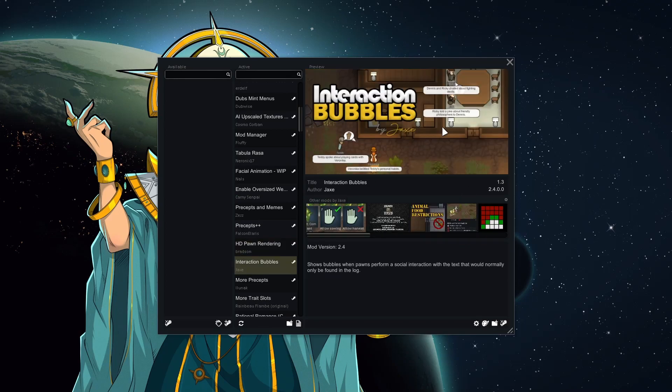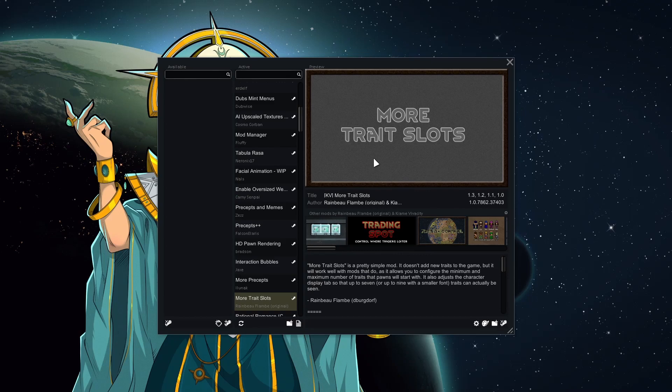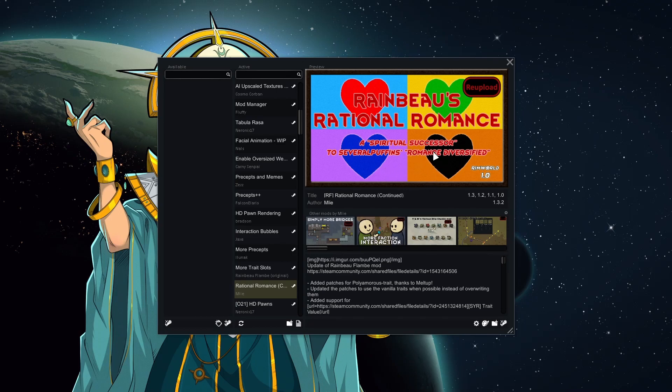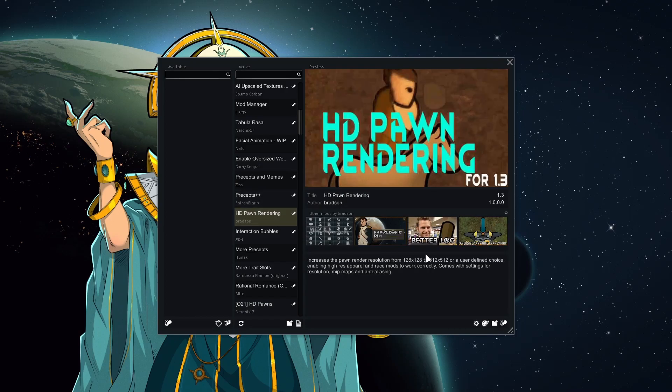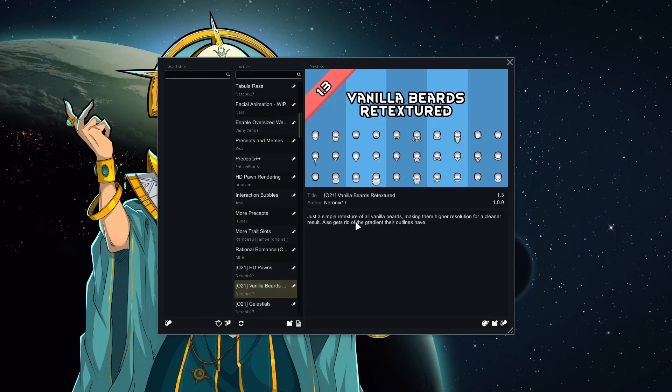HTPorn rendering makes things look better and it's really nice. Interaction Bubbles — I like seeing what they're saying to each other without going into the social tab. More Precepts again for more options. More Trait Slots because I use Rational Romance — I like to give people an extra slot. Rational Romance gives everyone a sexuality and you can tweak how often they hook up. HTPorn rendering increases the render resolution; the other mod actually gives a texture. Vanilla Beards just for looks.